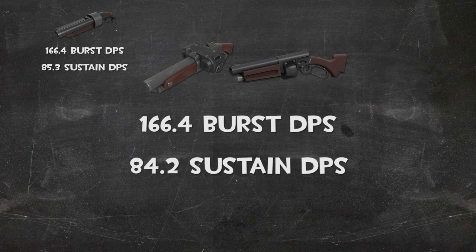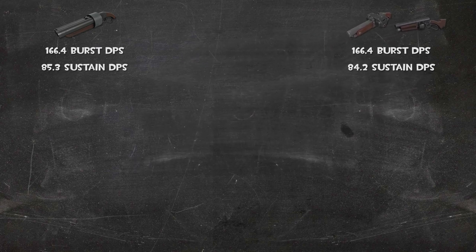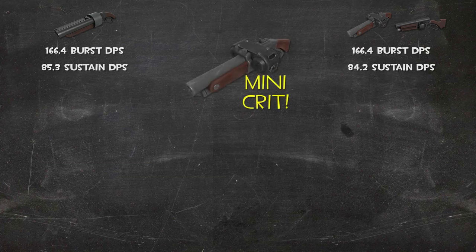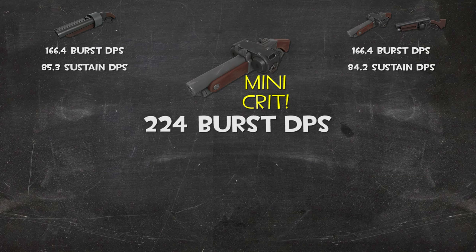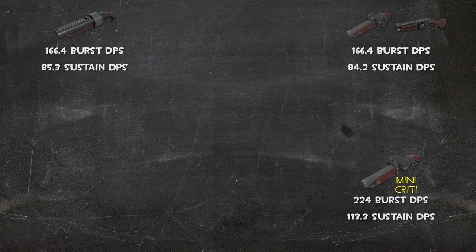This is simply due to these weapons having a less efficient reload. But on the topic of the Backscatter, let's consider its damage while it's benefiting from its mini-crit boost as well. This will increase both its burst and sustained DPS by 34%, bringing them up to 224 and 113 damage per second respectively. That adds some pretty impressive damage.